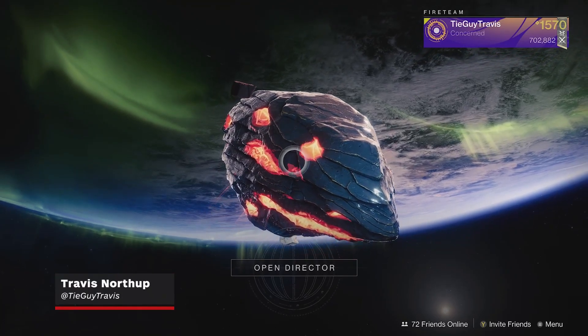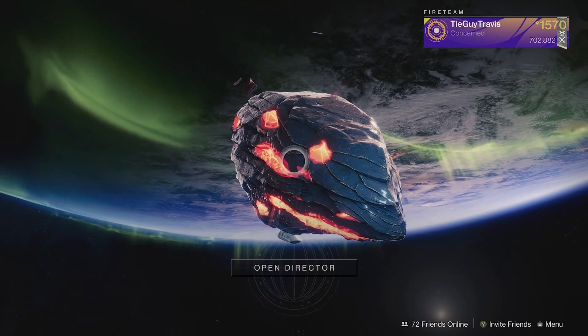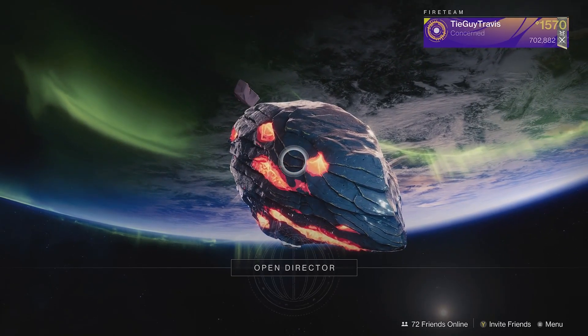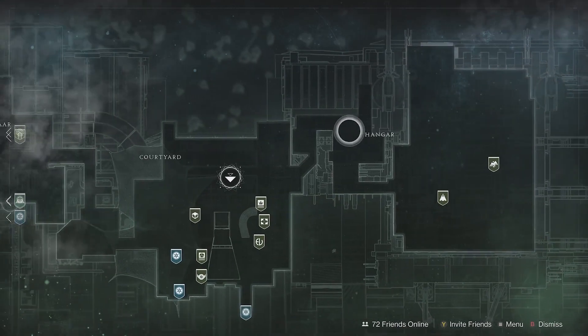Hello everyone and happy Friday! I am TyGuyTravis and this is Where is Xur, the IGN show, where we find Xur and we look at his inventory together. Today you can find Xur in the tower, old reliable. He's hanging out in the hangar on some steps, so let's go and check him out.